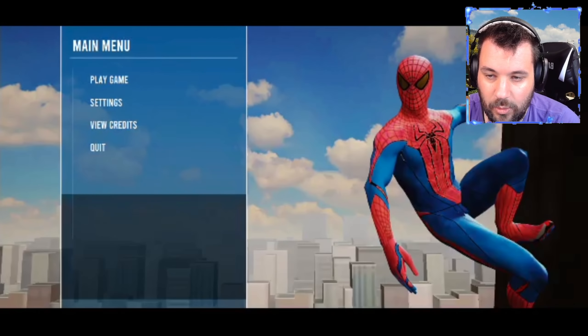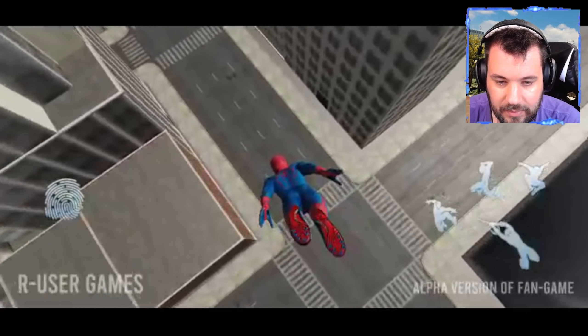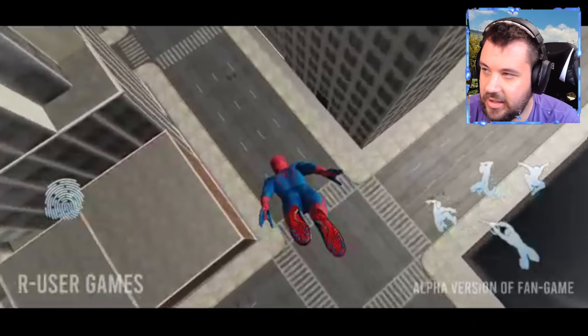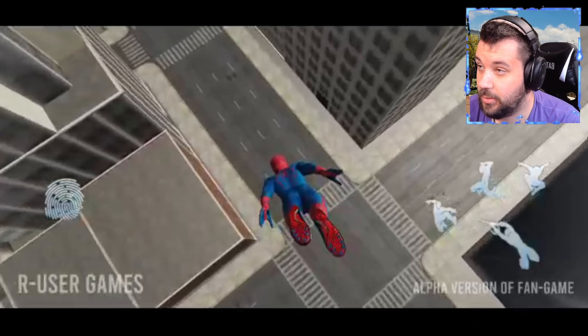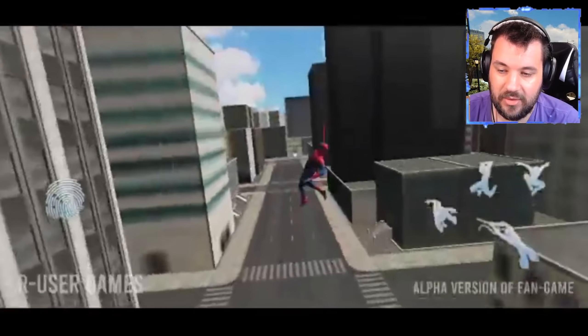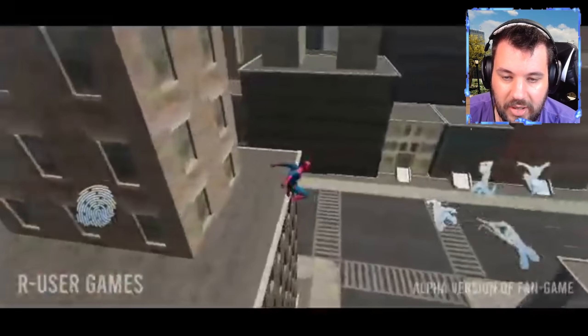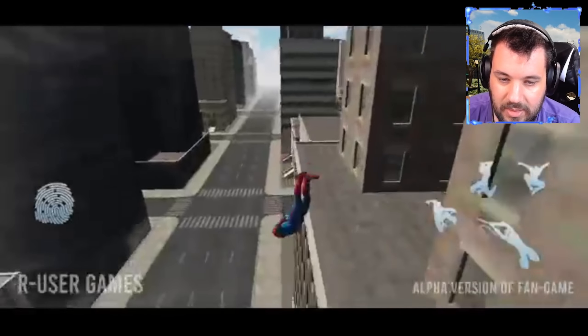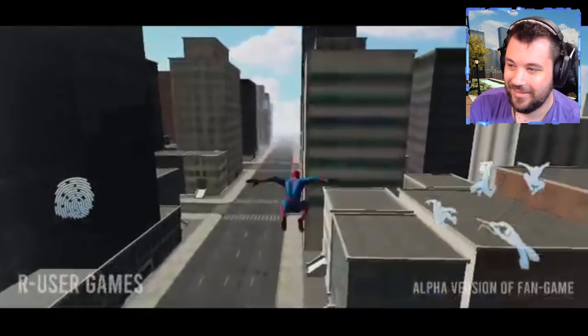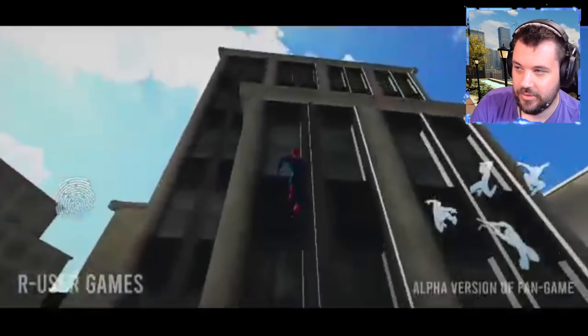So disabling all the motion blur and everything — I personally can't believe how good this looks. The dive animation is beautiful, and you can see here, if you look over where the thumbprint is — because a lot of people were saying this is fake gameplay — well, there's your proof that it's not, because that actually moves. You can't change your graphics on Marvel's Spider-Man on PS5 either, so that confirms everything here that it's real gameplay.